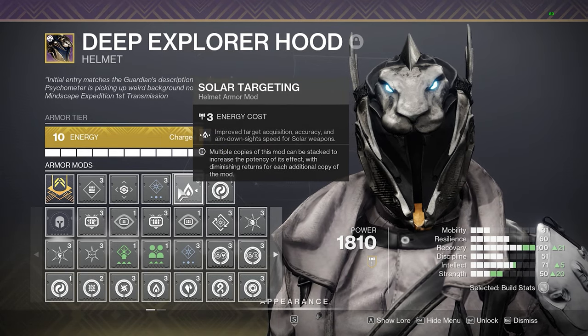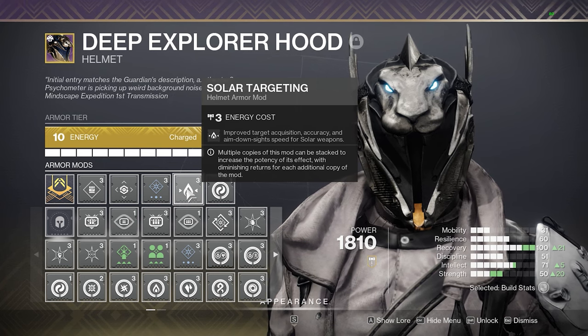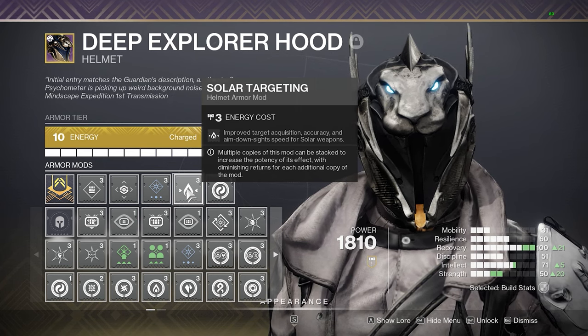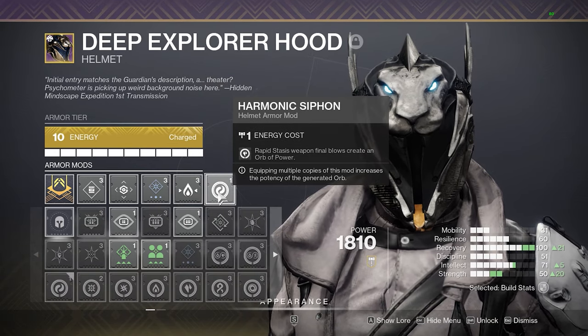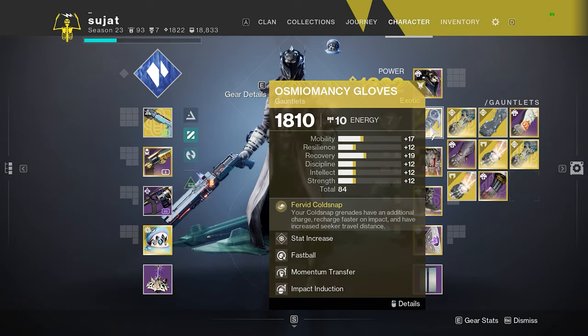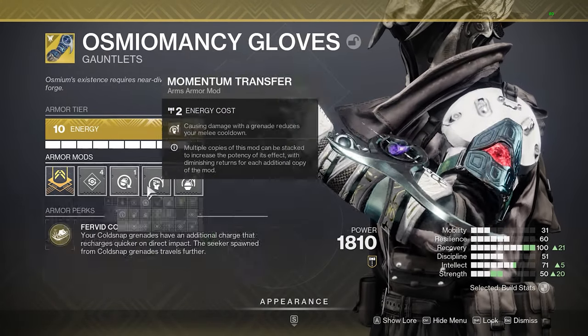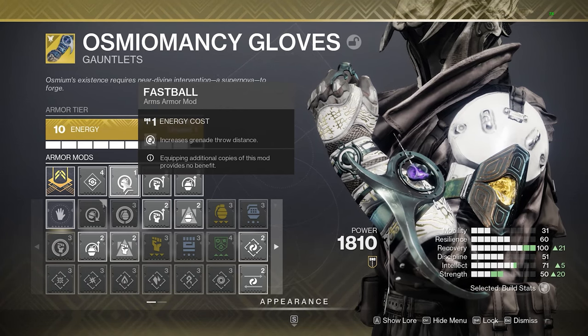Solar Targeting serves two purposes: number one, it gives you a little bit of accuracy on your shotgun on your second shot. I like to use Igneous Hammer — you could realistically use whatever targeting you want. I use Harmonic Siphon because I use Conditional Finality, and I'll talk about that in a little bit. Moving on to the gauntlets, I like to slot in all your good mods. These are kind of meta right now. I use Fastball because, well, who doesn't like Fastball?